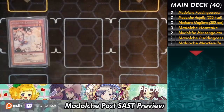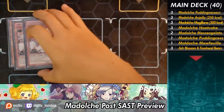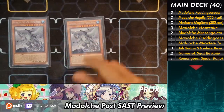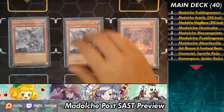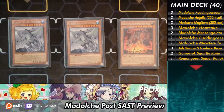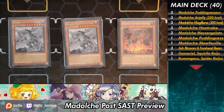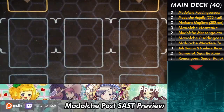Then we have our hand traps — Ash Blossom and Joyous Spring. It's just a generic hand trap; you need this card because it's the best synergy interruptor. I'm running Kaijus in the main deck because there are a lot of problems. If you're dealing with Sky Strikers, throwing them a Kaiju turns off all their back row. You can just get a free board and you're not really afraid of anything anymore, because if they don't have enough they can't activate Widow Anchor, so they're left with Impermanence. And if they can't Impermanence your entire combo, you're good to go. That's it for the monsters.